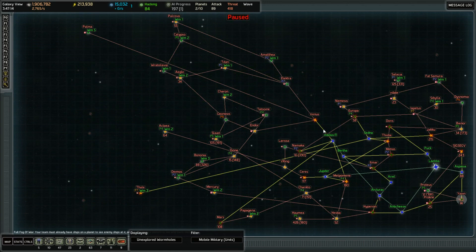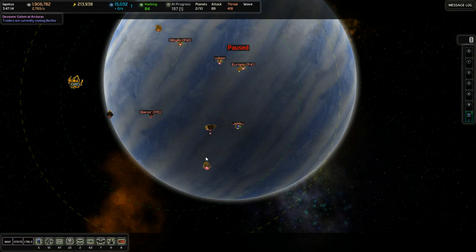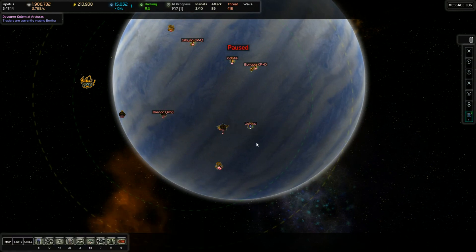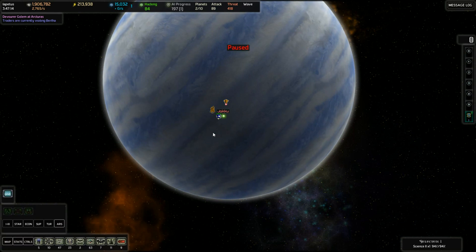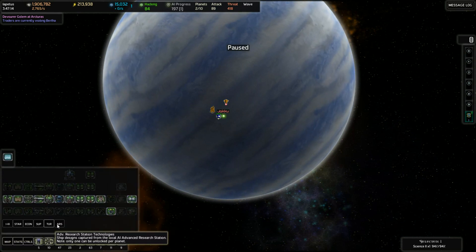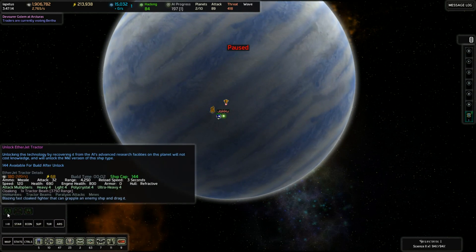That is that they can spy on the advanced research stations. Here in Iapetus is one of them, and I did some raiding in Jakku to get in here. Did tachyon gate raiding, because these ships are cloaked. And this is going to be leaving very soon, but I just popped it in here to show this. We've got all the normal stuff for our science lab, but then it also has the ARS tab. Normally we'll get the one on the left, so if we just took over this system, it would give us the Etherjet tractor.